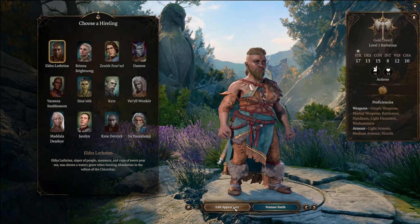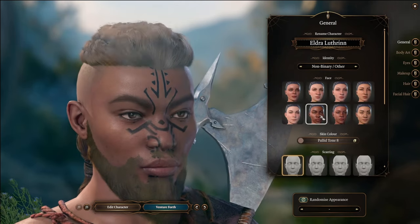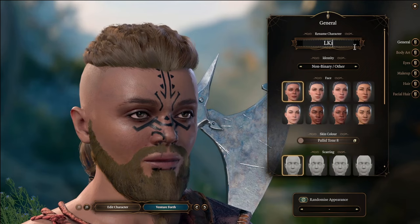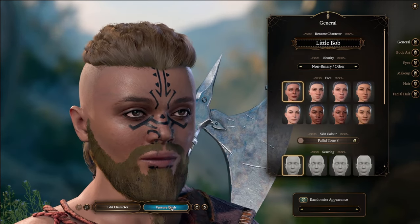So we'll just pick any one of these hirelings here, edit appearance — doesn't matter — do that, click through, none of this matters. We're just going to give them a dumb name — little Bob — and now we're just going to venture forth.